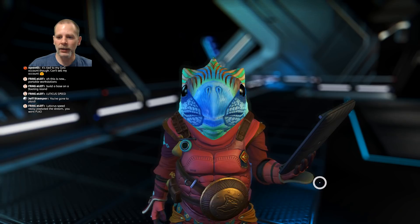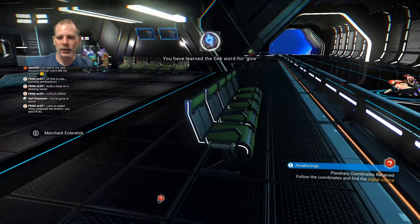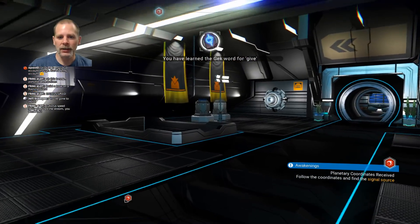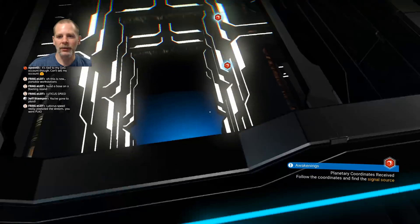Offer and give. Request dialect help. So that — yeah, this is how you can learn some of the words with these guys. I like this. I wish you could jump down there, but it doesn't let you.